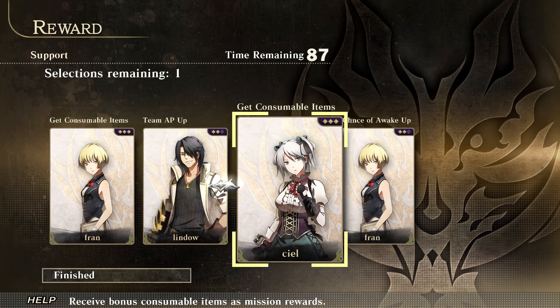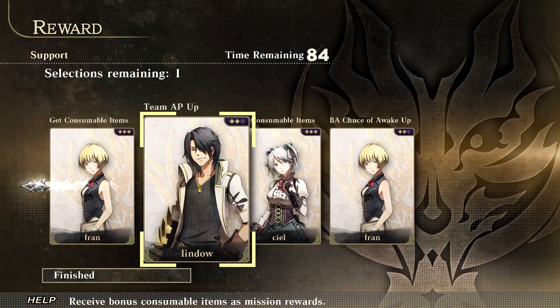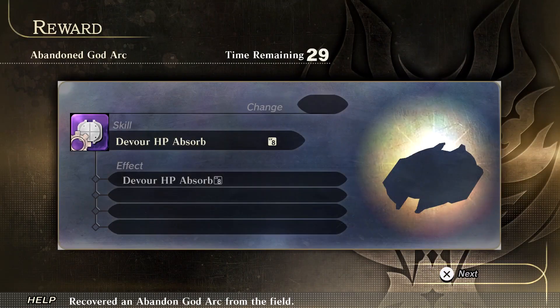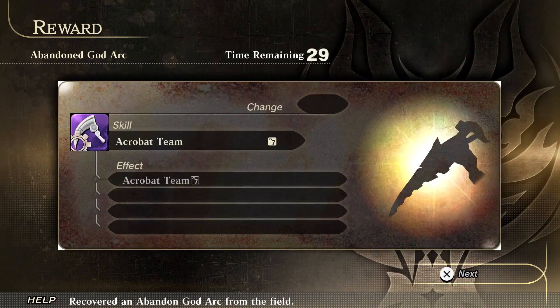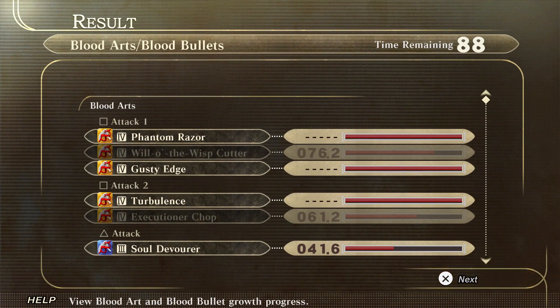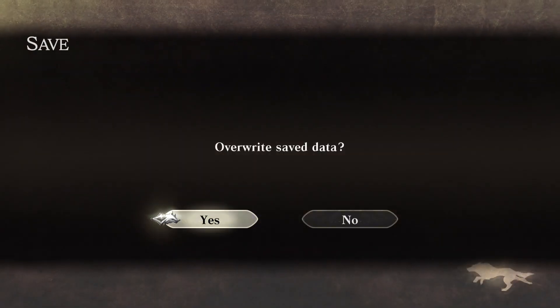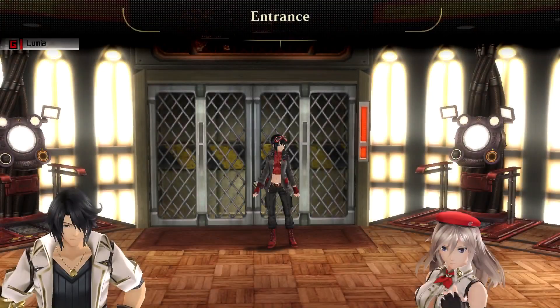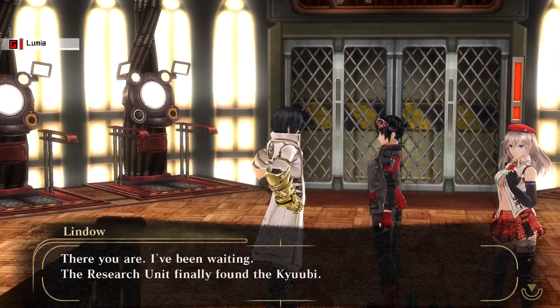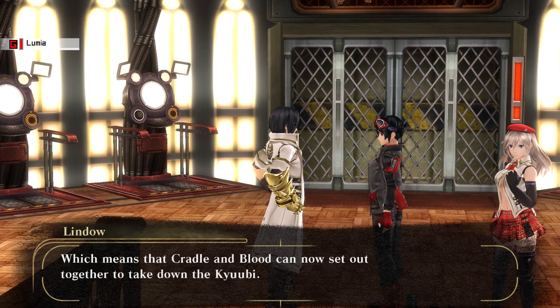Consumables — didn't use too much. Triple S, nice. The research unit finally found the QB. Which means Cradle and Blood can now set out together to take down the QB. You'll accompany Cradle on this mission — it'll be just like any other mission. Once you're ready, accept the mission so we can go.